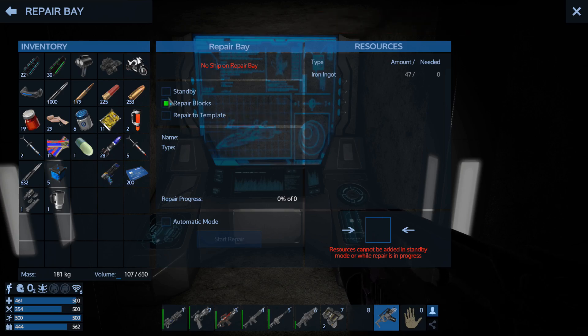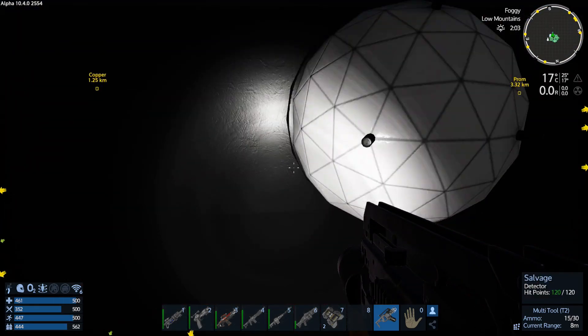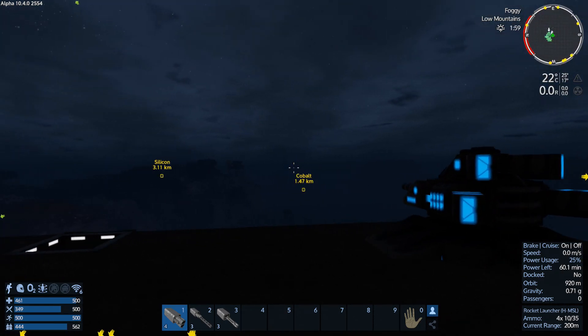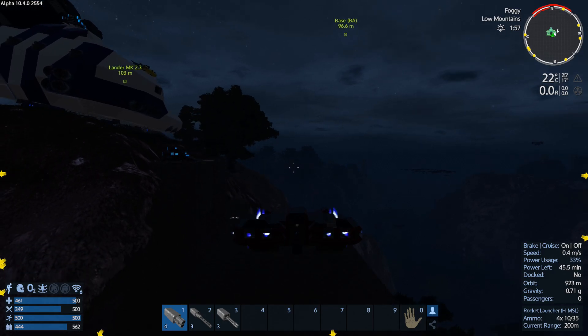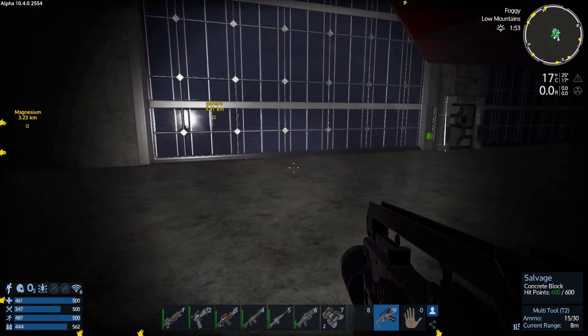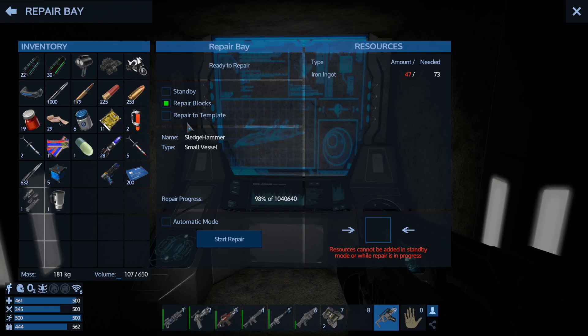Your base is under attack — well okay, that's fine. You're not registering that there's a ship here. Maybe if I spin it around. There we go, now it updated. So just to repair the blocks I'm gonna need 73 ingots. That's all right.